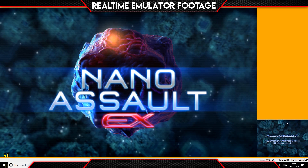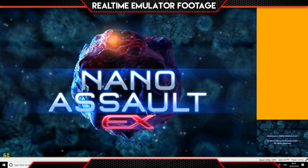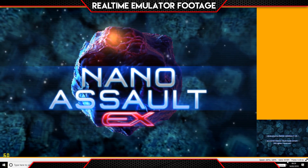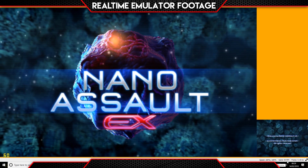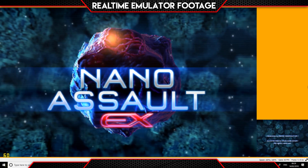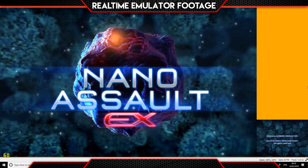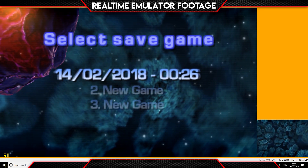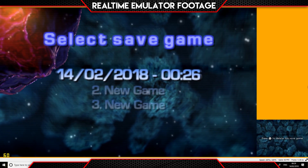Bottom right corner you can see we've got a hundred percent of a hundred percent, so the game's running full speed. We are running 60 frames per second — or it should be running 60 frames per second — and it is at this moment in time. Once we get into the game things may start to wobble, but that's what this test is all about. We're gonna see how far we can push this.